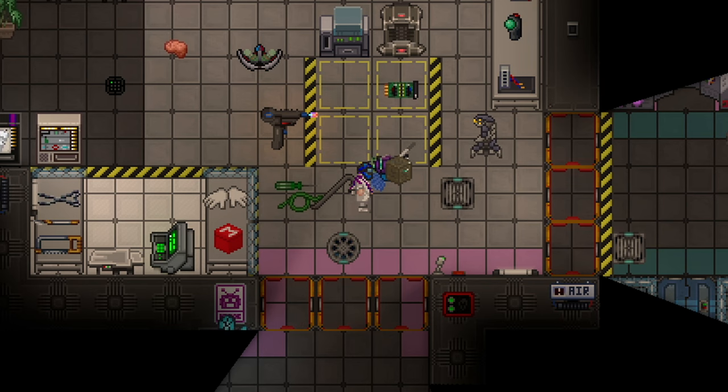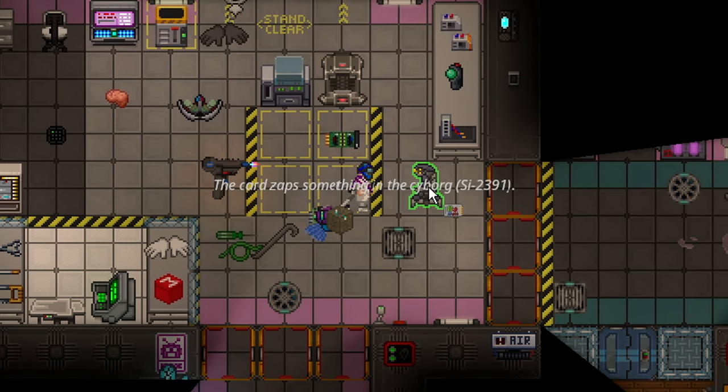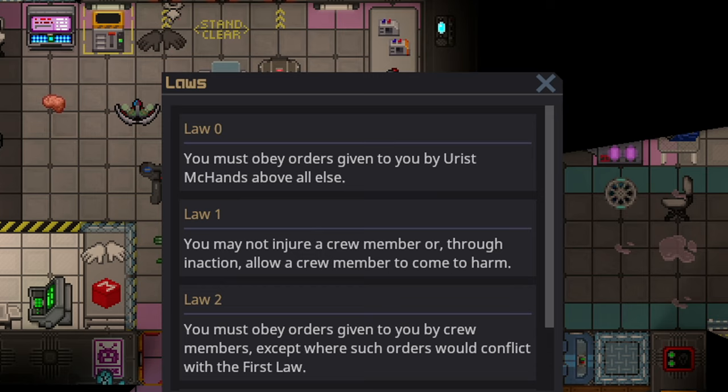So, what about the question everyone's asking: what happens if a syndicate hacks it? With a cryptographic sequencer or an emag, you can emag a cyborg. The card zaps something in the cyborg. After being emagged, you'll have Law Zero: you must obey orders given to you by — in this case — Yurus McCanns, above all else. As far as I'm aware, there's no way to actually write the law or customize it directly. It's a little loose. There's definitely going to be more work done on this, especially since as of right now there are no specific admin rules for being a borg. That's going to be a cause of some confusion, but it is a playtest. Law Zero means whoever emags you, you will do as they tell you to do.